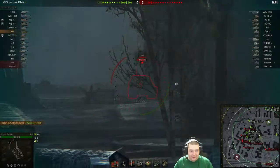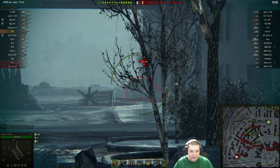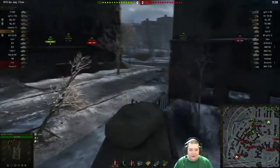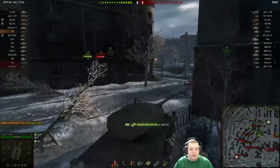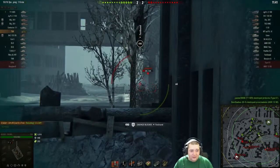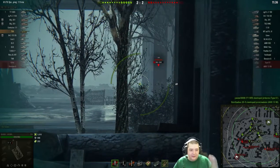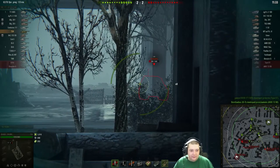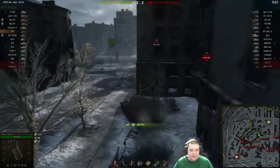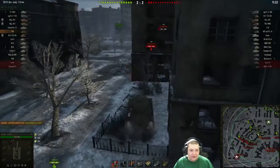The Ferdinand has decided to try his luck, blows away our cover, and then gives us a shot — we'll take that. He turns his side toward us as we fire, and deadly gets a beautiful shot into the side of that Ferdinand. The Patriot behind us puts one over our shoulder but doesn't do much — we bounce one off our gun mantlet.